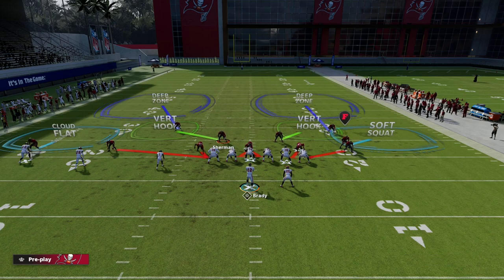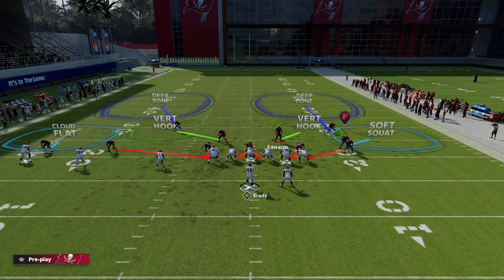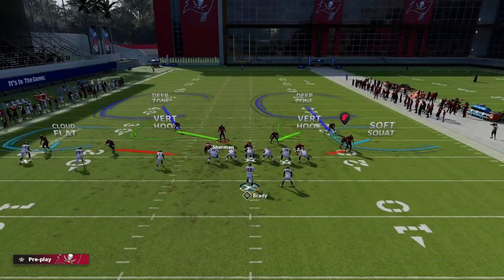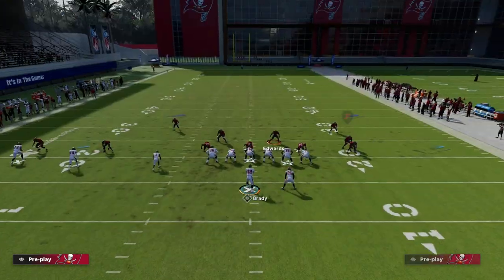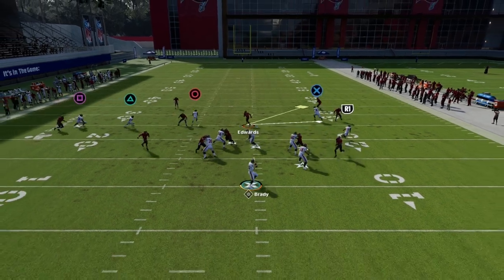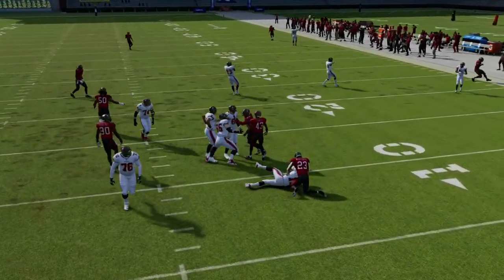If you unbase the line, nothing too crazy happens. You can put this guy in the middle third to protect the middle of the field, or leave him in a vert hook — and you're still getting your pressure against trips tight in. This defense is the best day one defense because it's so simple to run.